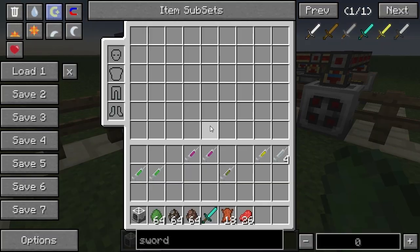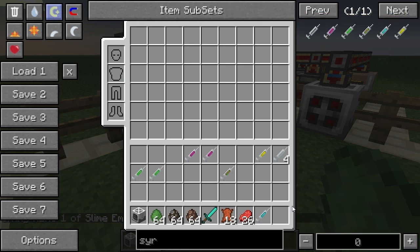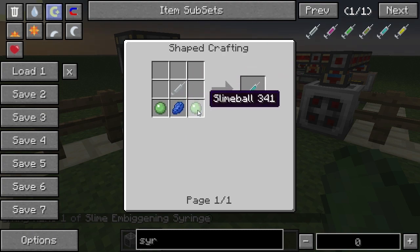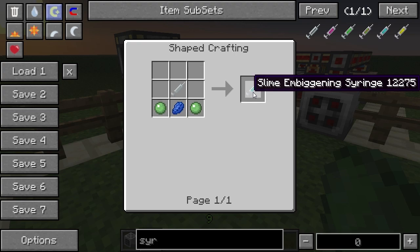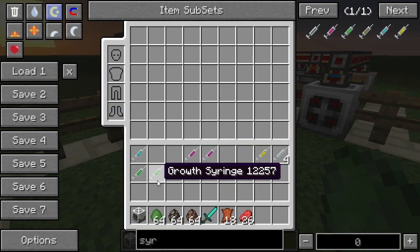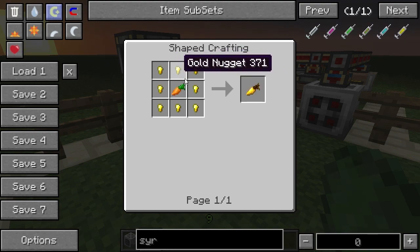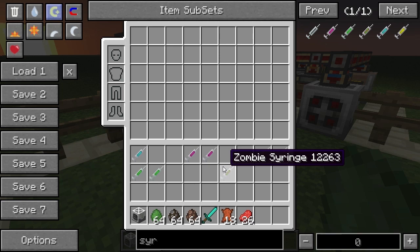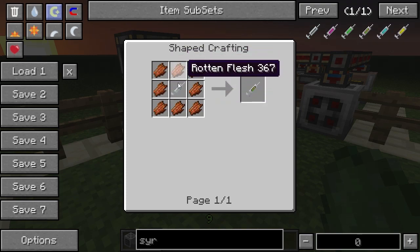Let's have a quick look at their crafting recipes. The slime enlargement syringe is created by adding some slime balls and a piece of lava with an empty syringe. For the health syringe you just need to add an apple into a syringe — fairly simple. The growth syringe requires a golden carrot, so slightly more expensive. If you want cheaper, the zombie syringe uses eight pieces of rotten flesh surrounding an empty syringe.